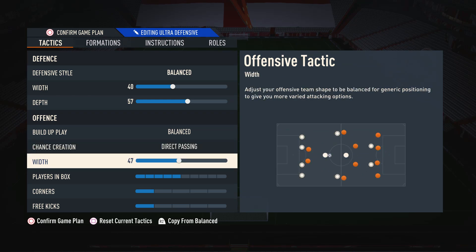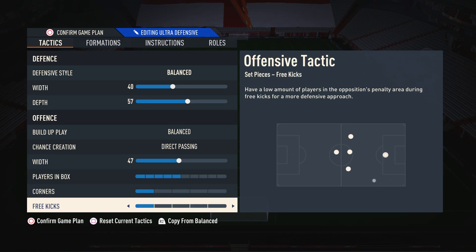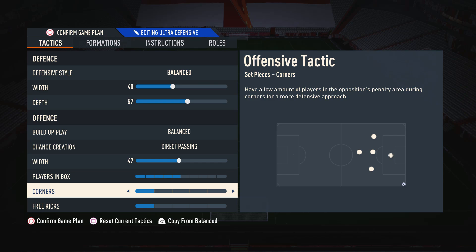Moving on to the attacking width, I like to have it on about 47. I don't want my attack to be crazy narrow, but I also don't want it too wide to the point where my players feel super far apart. Something like 47 really works as it's not too narrow and not too wide — just really balanced. Moving on to players in the box, I have this on five, which is bang in the middle. This is so we can get some players into the penalty area but not over-commit the entire team to the point where we're always getting counter attacked. As for corners and free kicks, I have it on one because there's a set piece routine I use that requires this.